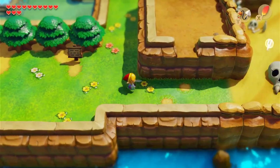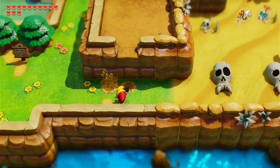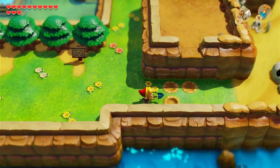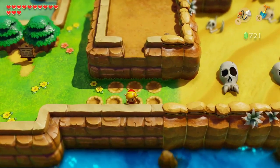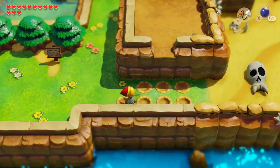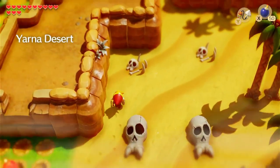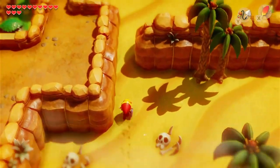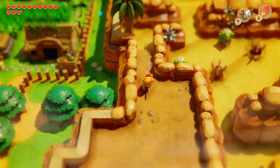Head down here — there is a secret seashell here, I just can't figure out how to get it. Am I supposed to dig here? That's just not working. You can't dig those. Do I have to throw a bomb somewhere? Nothing here — I'll try throwing a bomb. I guess you can't throw a bomb there. I'm surprised I can't remember how to get that secret seashell.